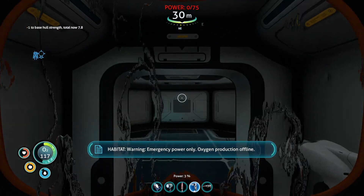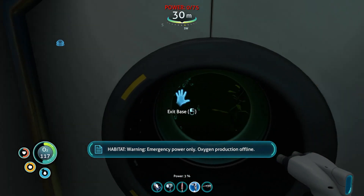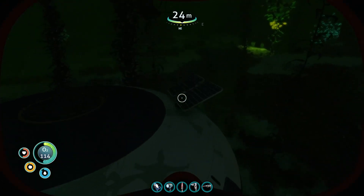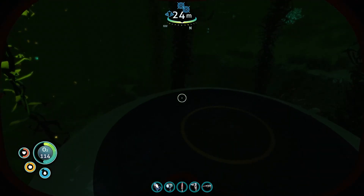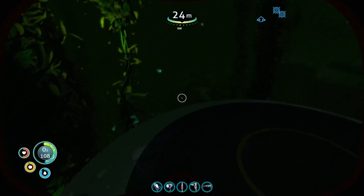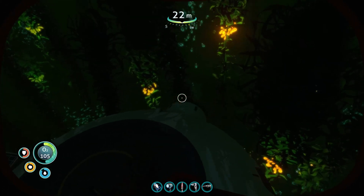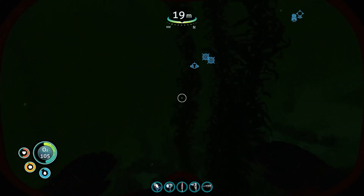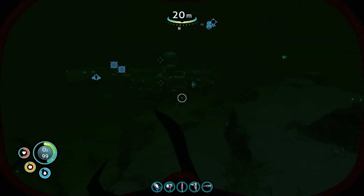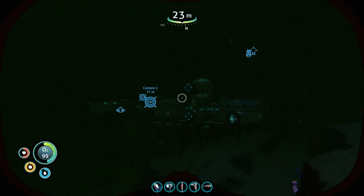We put a hatch — the hatch has to stick out, that's a bummer, whatever. We sneak our way in. Emergency power only, oxygen production offline — why is our... oh, because it's nighttime, that makes sense. Bummer, I guess we have to wait to construct the rest of this until daytime. Okay, maybe I have a plan. Let's go over here and breathe.